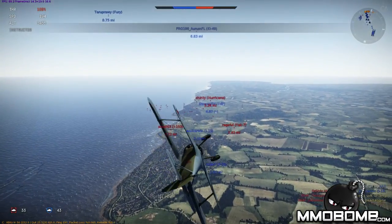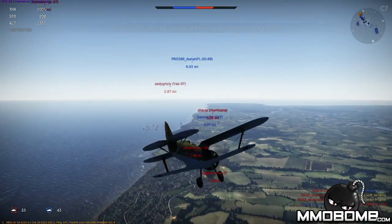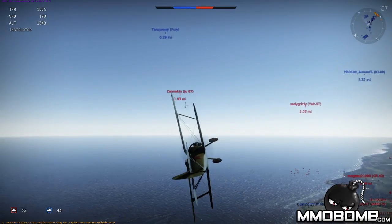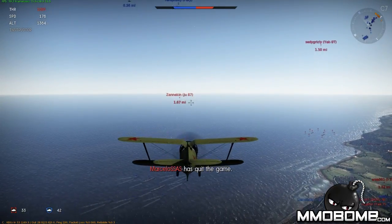You can do barrel rolls by hitting A and D, and you can use Q and E to adjust your rudders. Shift and control allow you to pitch up and pitch down. With mouse controls you don't have to worry about that too much since it kind of automatically handles it for you, but you can add additional manual control by hitting those respective buttons.